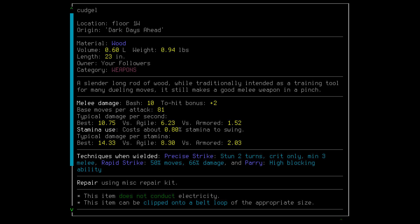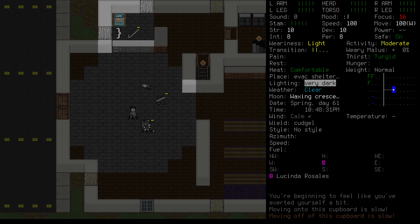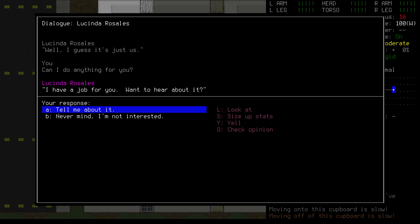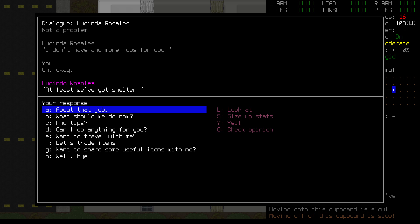We'll hit W to wield our Cudgel, and before heading out, we're going to talk to our NPC. We'll do this by walking down to them and pressing Shift-C. You always start with an NPC in this scenario, and they always have a quest for you. These usually involve going to town, and since we're headed there anyway, we may as well try to kill two birds with one stone. We'll choose option C here to see what Lucinda has for us. We'll bring some back if we can find it — no harm in accepting the quest anyway.